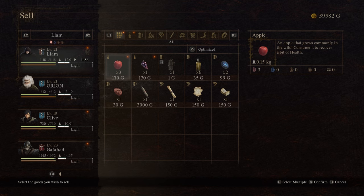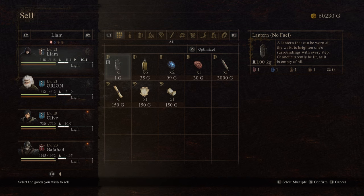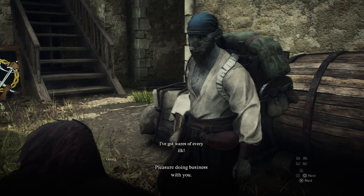If you want to take this to the next level, pop a port crystal down in both locations and jump between the two. You can buy a bunch of fairy stones with your unlimited cash and just keep going. Have fun, subscribe or follow depending on where you're watching this, and thanks for watching. Pleasure doing business with you.